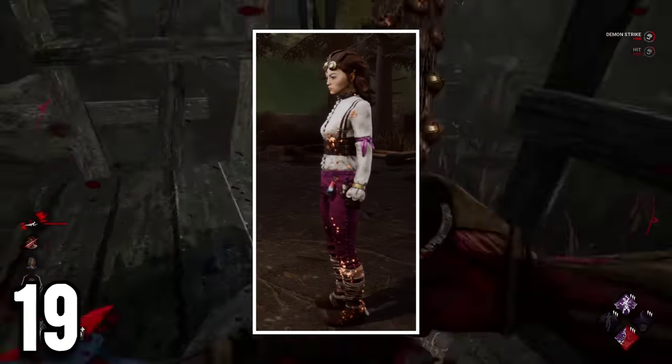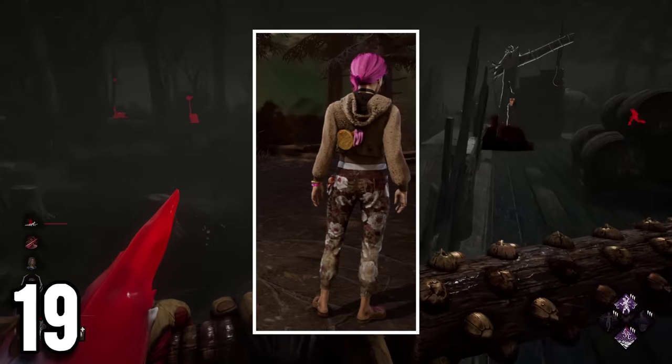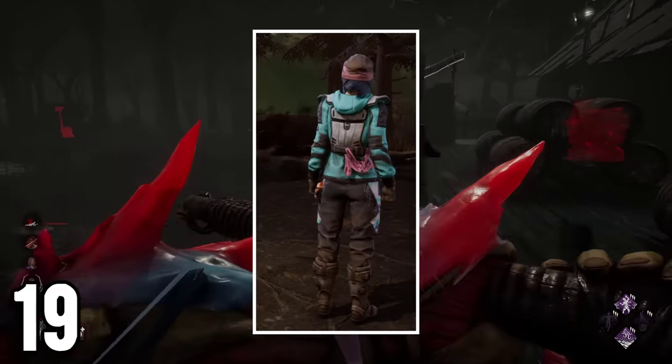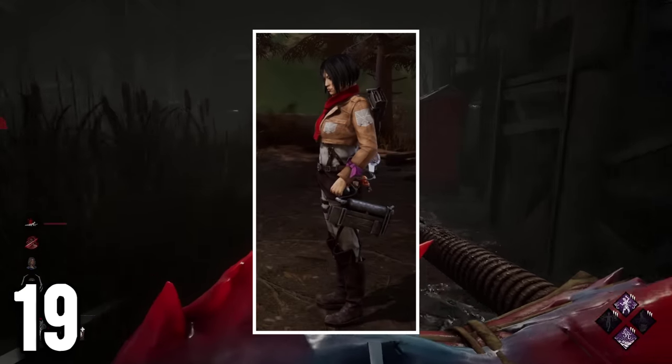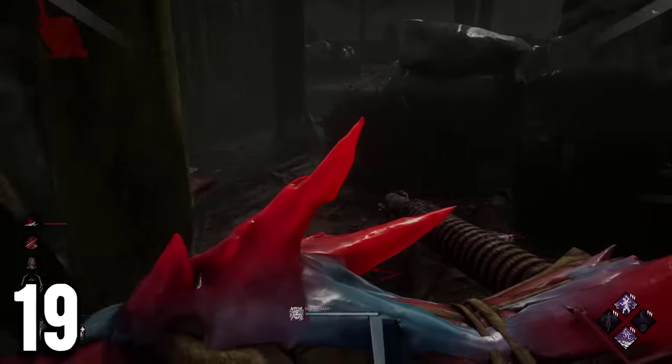Every single Yui Kimura outfit has the pink Hachimaki that represents her band in them. Doesn't matter what outfit you select, it is present in all of them. And this also includes the Attack on Titan licensed cosmetics, as you can see it on her left arm, which is a really cool detail.